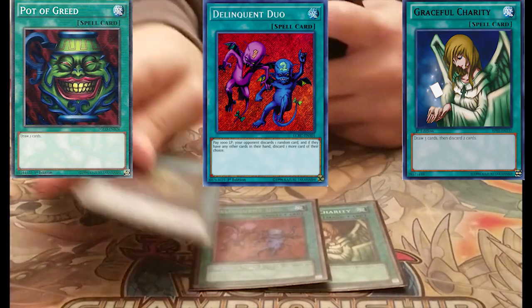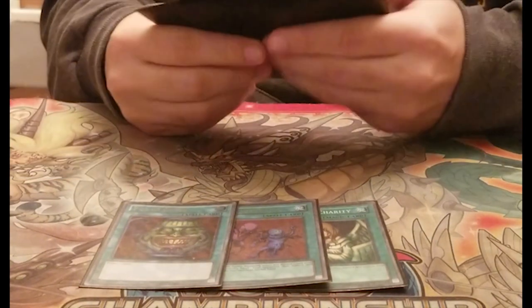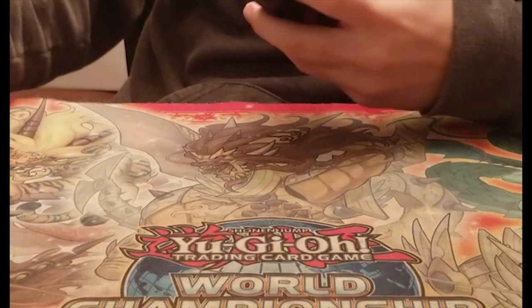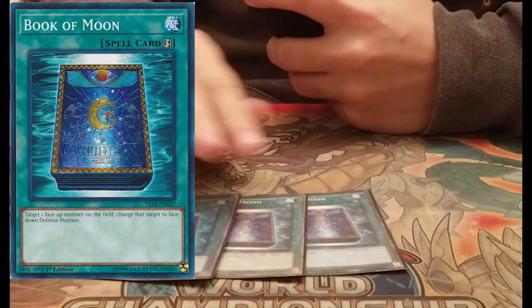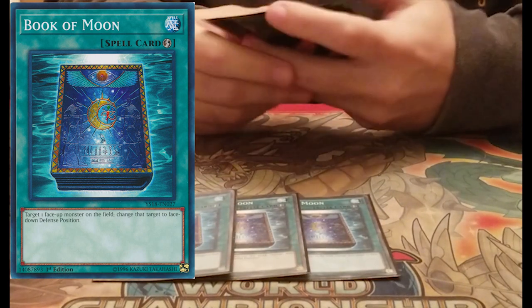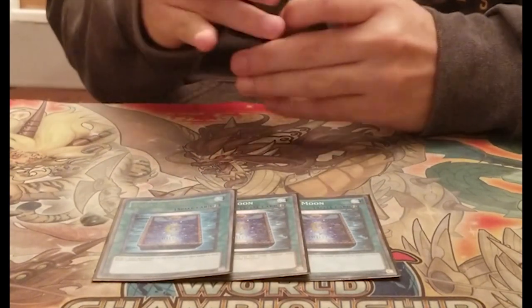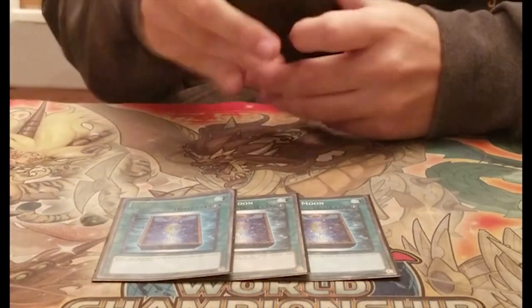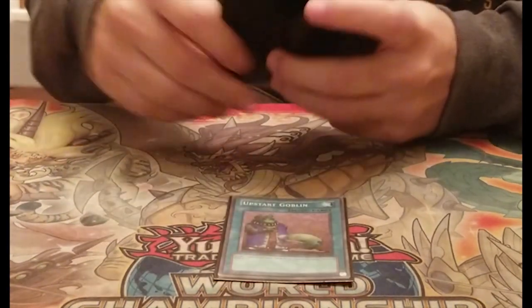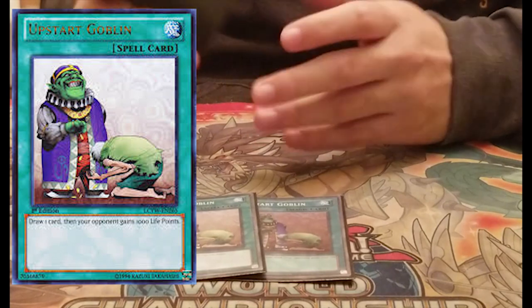For the spells, you have your trinity: Pot of Greed, Graceful Charity, and Delinquent Duo. Everybody should be playing these cards. Then I like to play triple Book of Moon. This card is bad in Gold Control, but amazing in Chaos — all your boss monsters have really high defense, so you're always protected. You can also reuse your flip effects with it, so it's good both offensively and defensively.